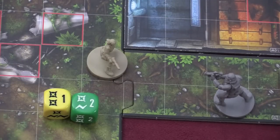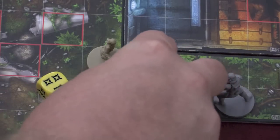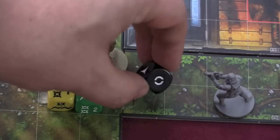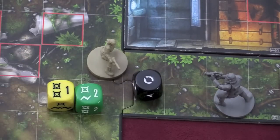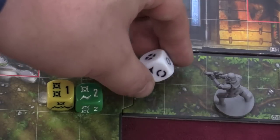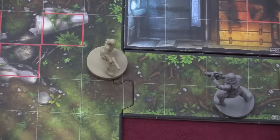The opponent rolls either a black or a white die for defense. Let's say the stormtrooper rolls one black die — I did three damage, he blocks one, so he takes two damage total. The black die can block one, two, or three damage, and has a symbol that cancels a surge. The white defensive die is not as powerful — it can block one damage and has an easier chance of cancelling a surge, but it also has a symbol meaning you completely dodge the attack, a one-in-six chance.